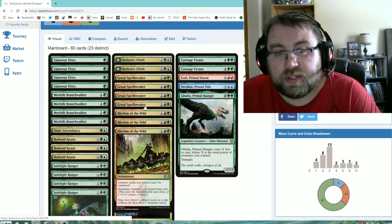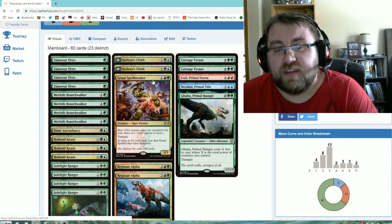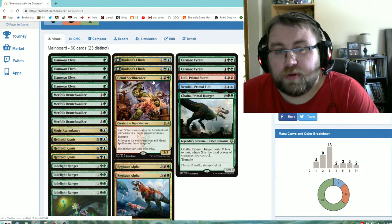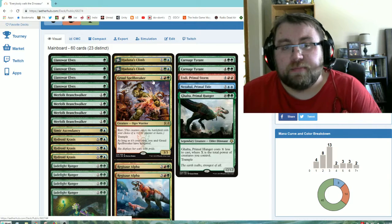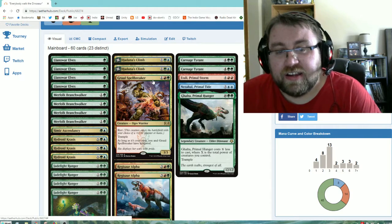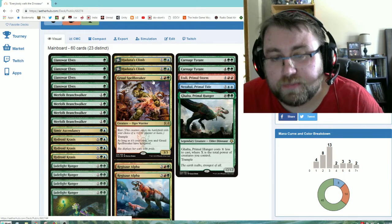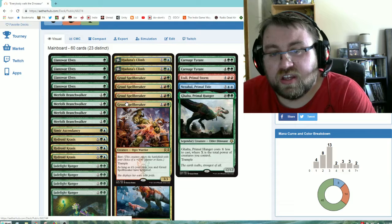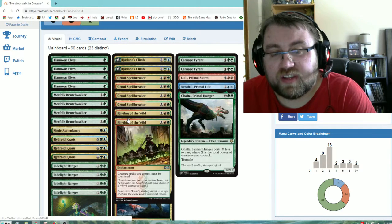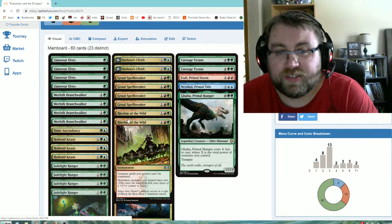Next is Gruul Spellbreaker, which we have as a four-of. It's obviously great against white control decks running Settle the Wreckage, since it gives yourself hexproof. It's also very good against burn matchups since most opponents like to play their Shock and Lightning Strike at the end of your turn. The fact that it forces them to be slower with their burn spells is nice. It can either be a three mana 3/3 with haste or a three mana 4/4 used as a blocker with hexproof, and it stacks with Rhythm of the Wild for haste and additional counters.